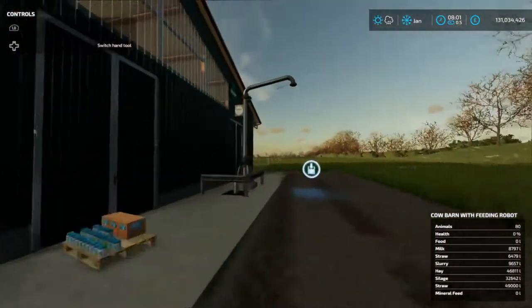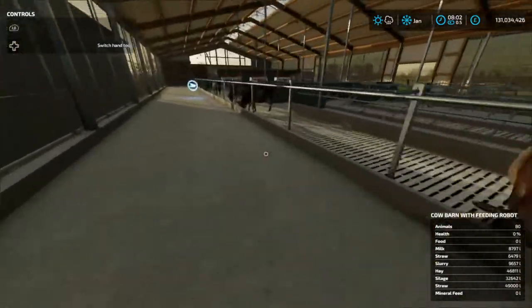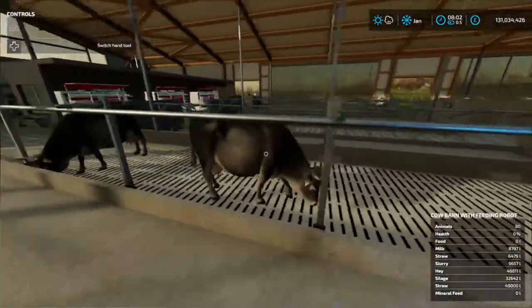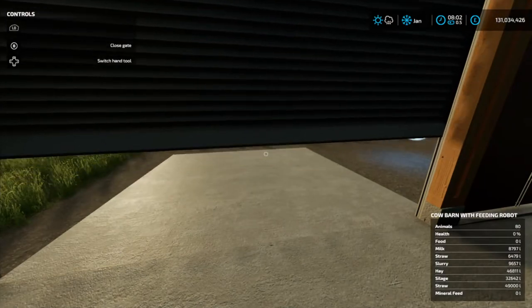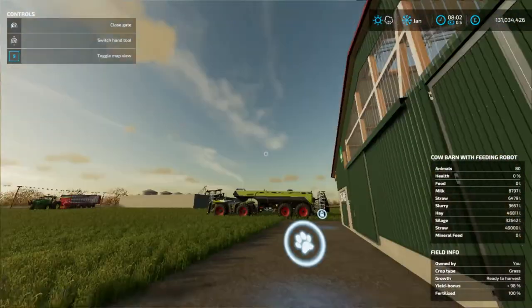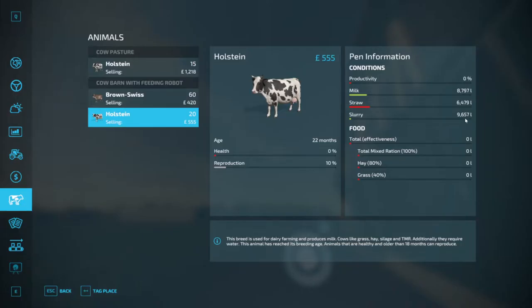This is the slurry pipe. That's mineral feed — these are the cows feeding. And then once it's empty, the robot will come along and fill it up for us. We do not need to actually put water in these cows. We've got 9,657 litres of slurry in the cows.